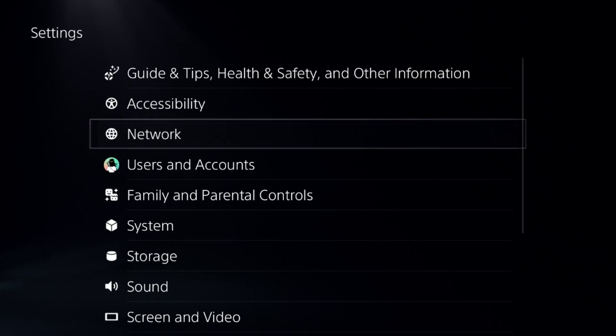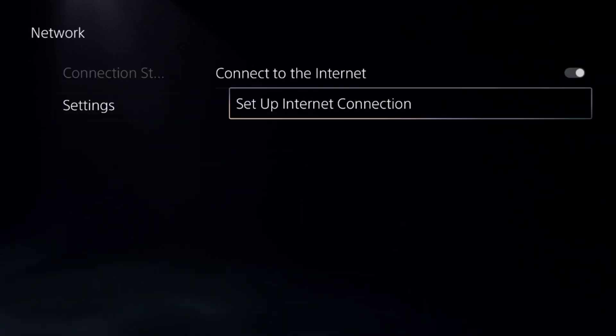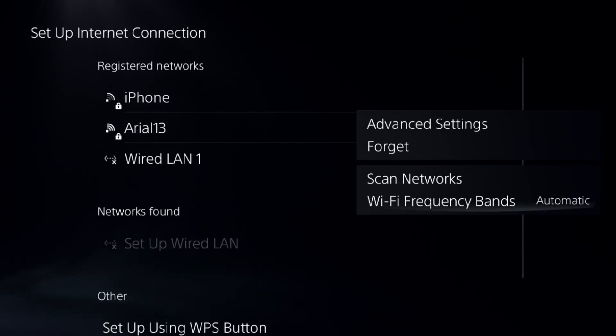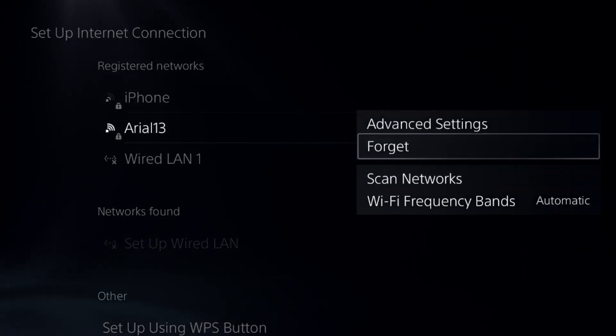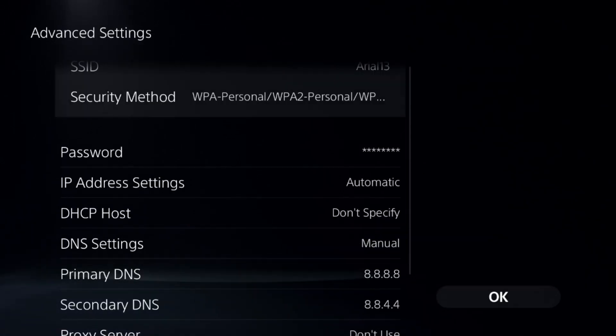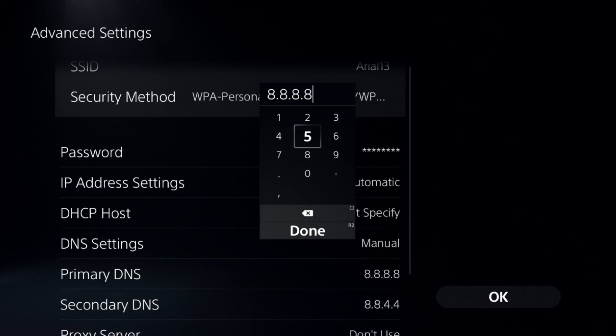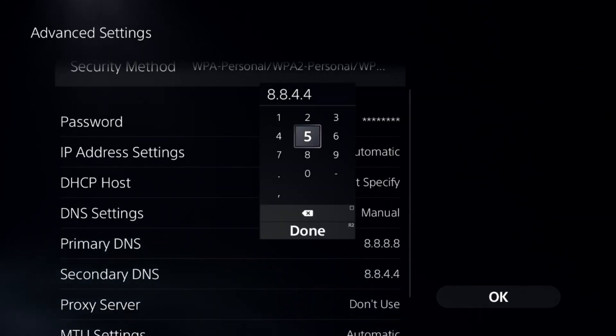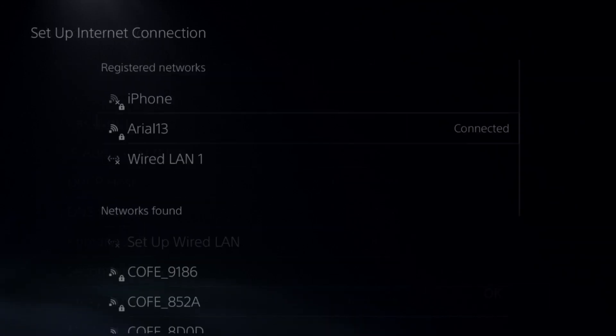Select network options, choose settings, and select setup internet connection. Press the option button on your internet connection, set the frequency to automatic, then select advanced settings. Choose DNS settings and set it to manual. Enter 8.8.8.8 as the primary DNS and 8.8.4.4 as the secondary DNS, then select OK.